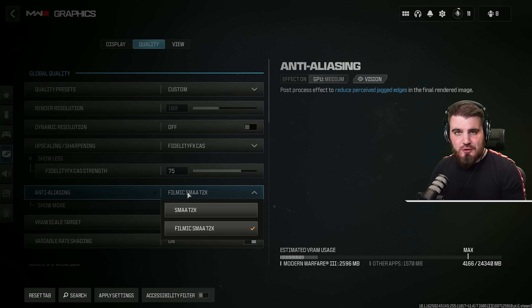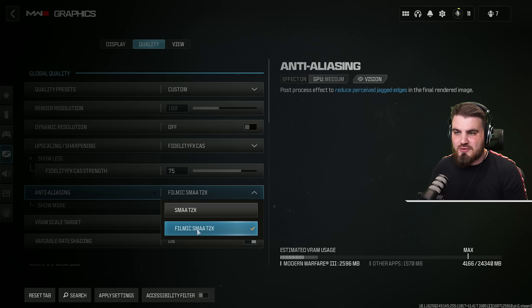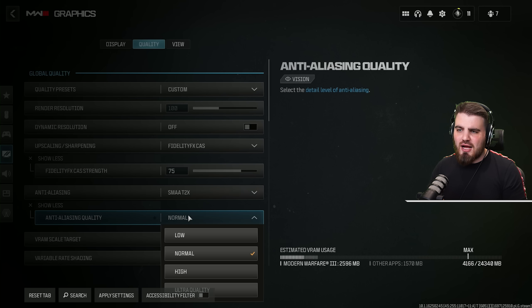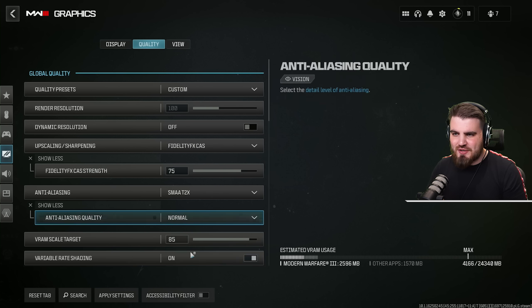For anti-aliasing: in Modern Warfare 2 and Warzone 2 I always recommended the Filmic SMAA T2X, which lowered FPS slightly. The reason was a bug with fuzzy dots over all the textures, and the only fix was to enable the Filmic mode. However that seems to have been fixed in Modern Warfare 3, so now I'd recommend you stick with the SMAA option to gain a few extra FPS. Click show more and change the anti-aliasing quality to normal — the lowest setting looks really bad, and going up just one notch loses little to no FPS but gains a lot in visuals and visibility.